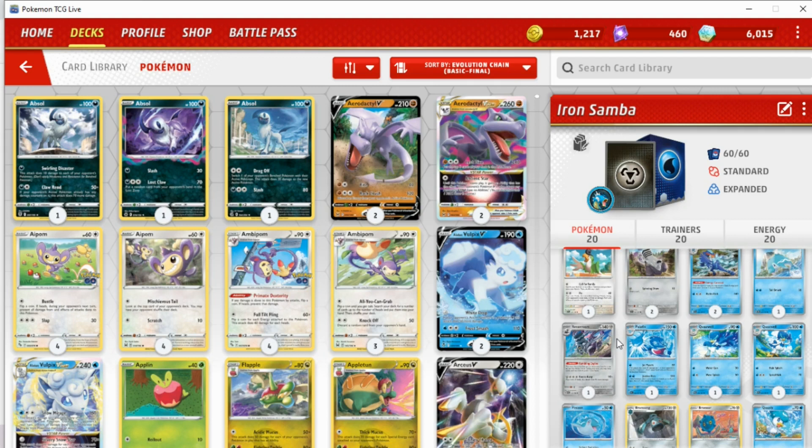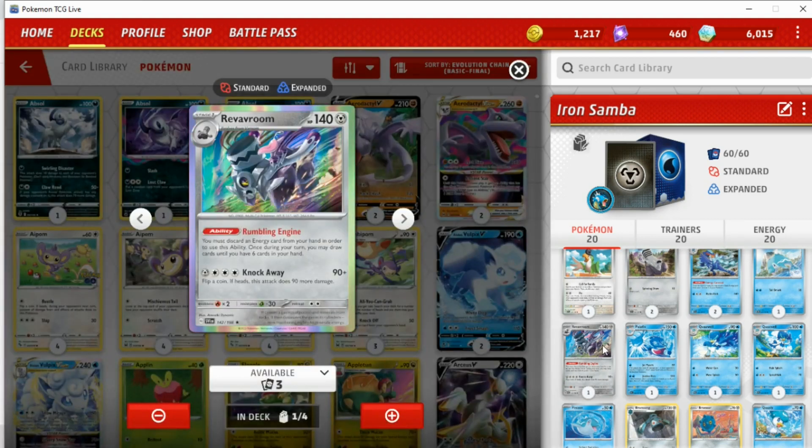That's a really strong ability — one of the only Pokémon in the themed deck scene with a strong ability. Also pairing it up with Rev Room, which is one of the strongest draw cards in the theme format. Though Rumbling Engine still requires you to discard an energy card from your hand to use the ability, so you can't do this every single turn if you don't have the right energy to discard. Still, a pretty strong effect.